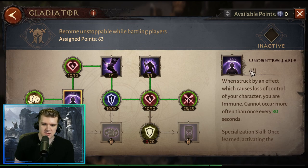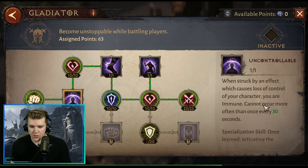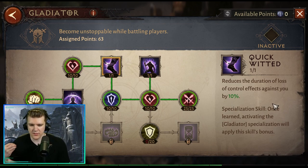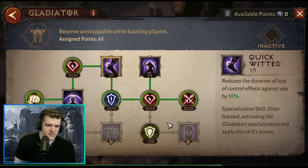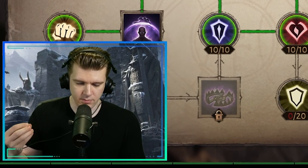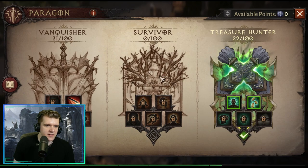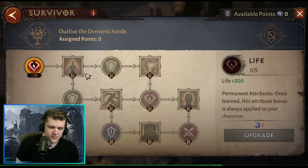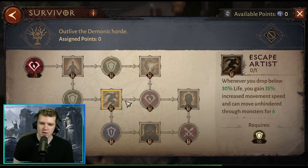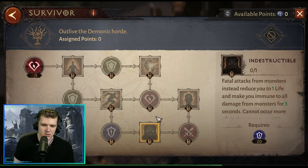There's a strong argument for investing elsewhere in the Paragon tree. Uncontrollable is a fantastic effect: when struck by a loss-of-control effect you are immune — occurring no more than once every 30 seconds. Quick Witted reduces loss-of-control duration by 10%. Rapid Recovery reduces the cooldown of Uncontrollable by 10%, bringing it to a 20-second cooldown. Alternatively, you could make Survivor your active tree to pick up Unyielding, Escape Artist, Precognition, and similar effects.